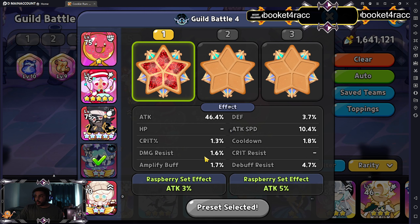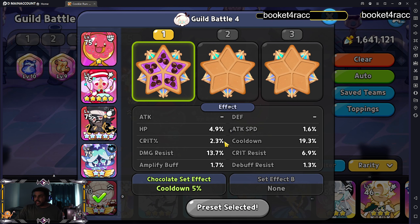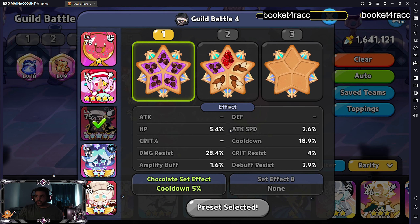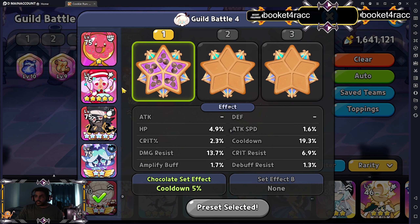Then we're rocking Squid Ink — a little bit less damage resist, a little bit less cooldown at 1.6 and 1.8, but the attack is at 46.4% and 10.4%. Last but not least, we're running damage resist and cooldown with Cotton Cookie — a balanced build for her, 13 and 19 for both damage resist and cooldown. You want to try to get as close and balanced as possible. If you have any extra toppings laying around, I'd recommend getting those to level 12 and just putting them on. Guild boss battles are pretty easy and you shouldn't have a problem.